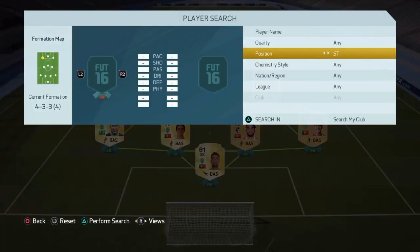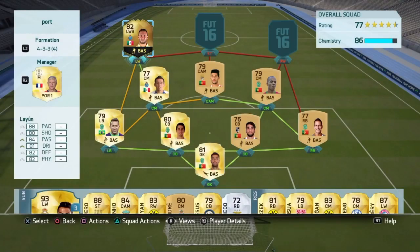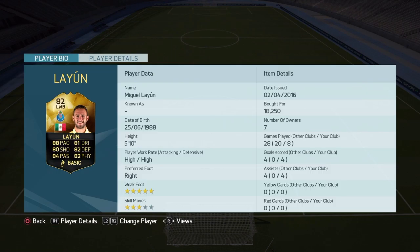Our left wing is going to be a left wing-back, and I'm pretty sure we can guess who it is — it is in-form Miguel Lyun. Just look at those stats and look at everything else. I have nothing to say. Just one of the best players on FIFA. Go and buy him right now.